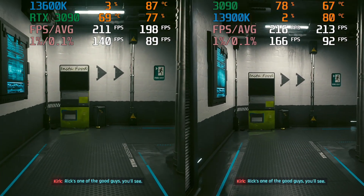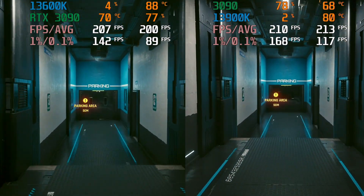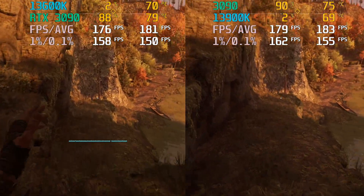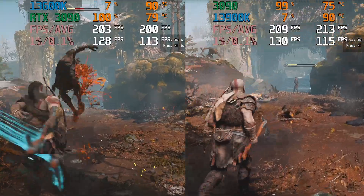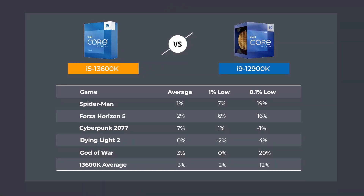In Cyberpunk 2077, the 13600K once again beats the last-gen flagship. Dying Light 2 is a close race between the three, as this one is GPU bottlenecked. God of War again is pretty close between all three. Here's the five game average.